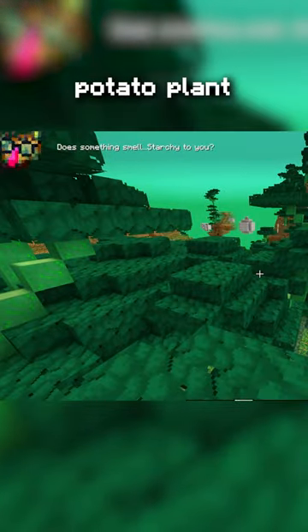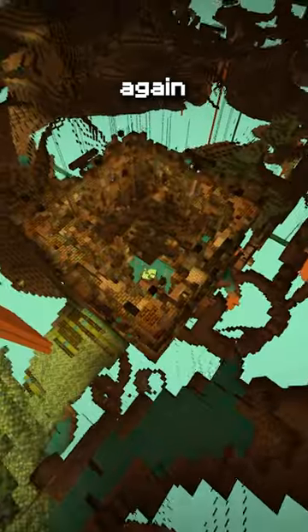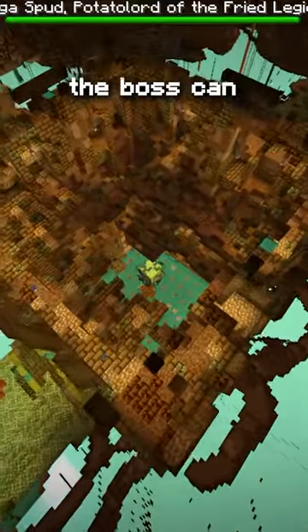Placing the poisonous potato plant on your head will get him to tell you that you smell. Upon following the potato Eye of Enders again, you will find this structure where the boss can be found.